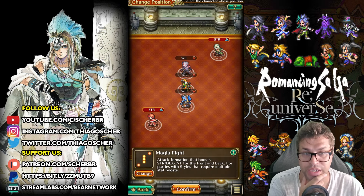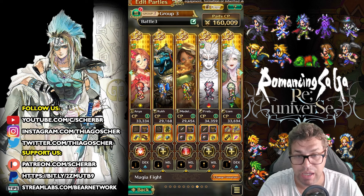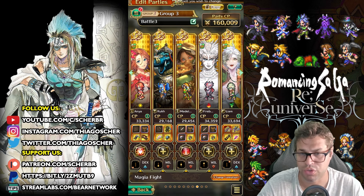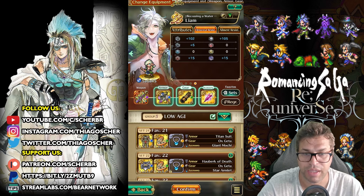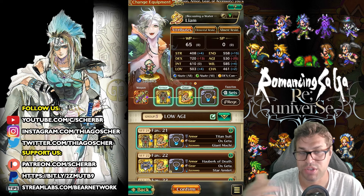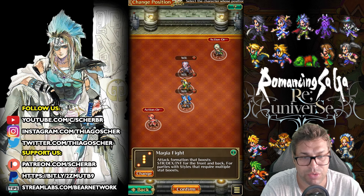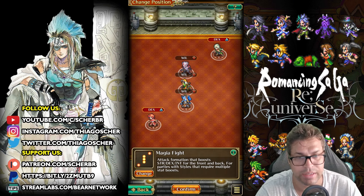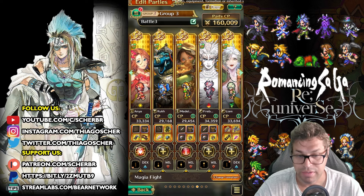Now let's get back to the whole strategy. I'll be running Magia Fight formation and my damage dealer here is Leon — it doesn't have to be Leon, but it's better if the character can solo the stage. Since Leon can solo, I didn't equip Rook or Madeline with weapons; if I need extra help I'll give them a weapon. I gave Leon equipment that increases activity, but if you're having difficulty with speed, give your damage dealer equipment that decreases agility. Magia Fight decreases the action order of the last character and increases the action order of the first — that's the first character you want to recover.